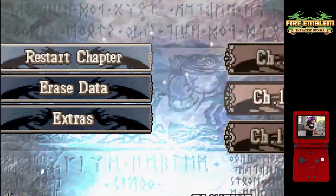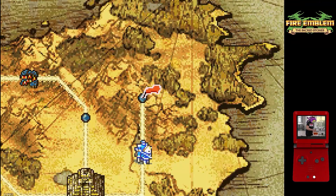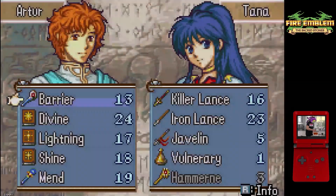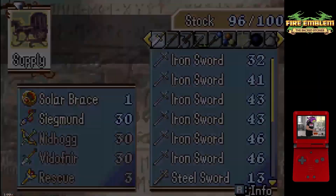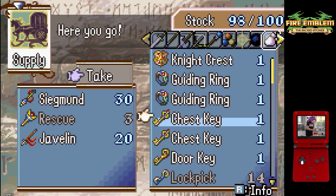Hello and welcome back to my Fire Emblem 8 0% growths reverse recruitment LTC. I'm Asfey and today we're looking at Chapter 18, a pretty unique map — it is the last route map in the whole game, and it is also infamous for a particular gimmick.